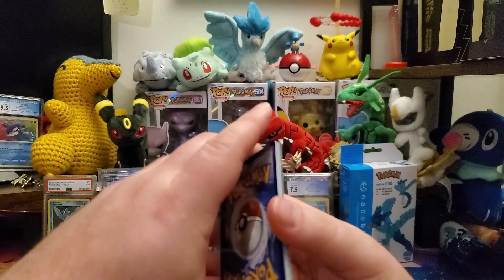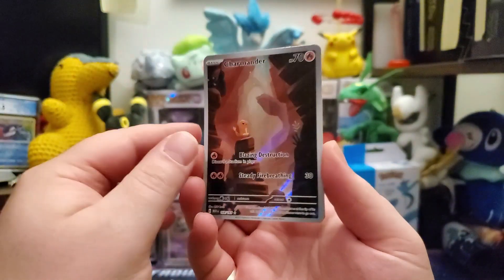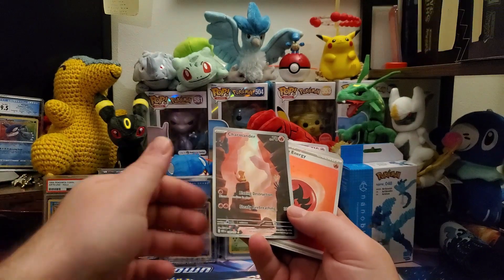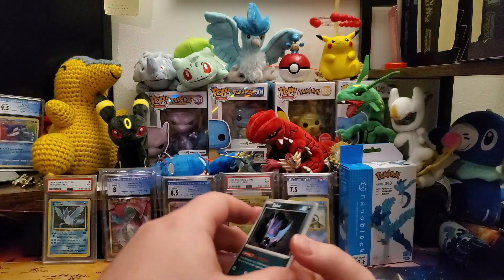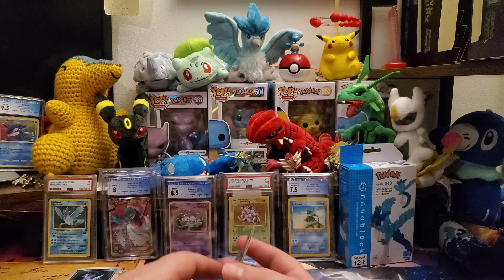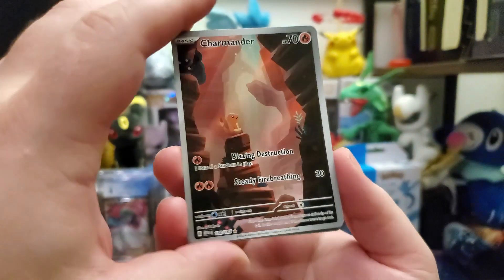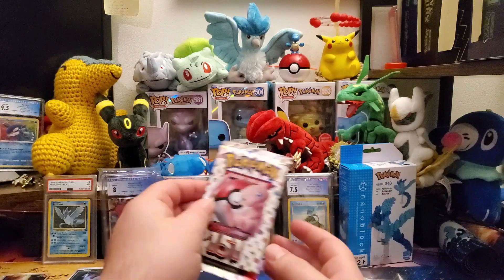I'm going to do five to the front just to keep it quick. Oh look — I pulled the Charmander SIR! Look at that, we're starting off great. I did get the basic energy too, which is two-for-one, but technically that still only counts as one pack. It's a beautiful Charmander card, a little off-center, but I do have the Charmeleon so now I just need to complete the set — that's exciting.